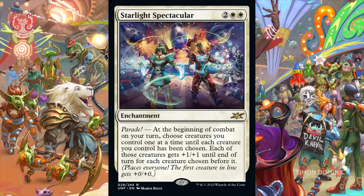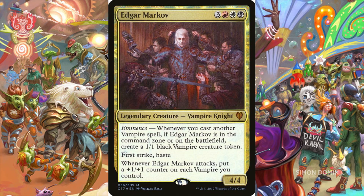Starlight Spectacular is an enchantment for 2 and 2 white mana that has the Parade mechanic. At the beginning of combat on our turn, we choose creatures we control one at a time until each creature we control has been chosen. Each of those creatures gets plus-1, plus-1 until end of turn for each creature chosen before it. This is a game-ending enchantment for token decks that want to go wide and is in the best color for creating creature tokens. This Anthem effect grows exponentially based on the number of creatures on our side of the battlefield. Our creatures do not need to attack in order to receive these temporary power and toughness boosts — we can pick and choose which creatures are attacking and leave our smaller creatures behind. Any token deck with white in its color identity should welcome this card into the 99 with arms wide open. Edgar Markov, we're talking about you.